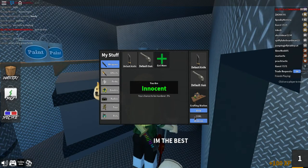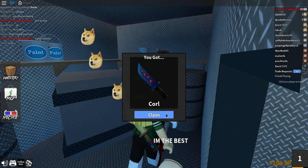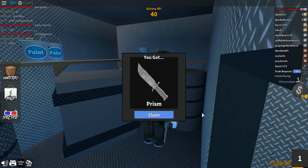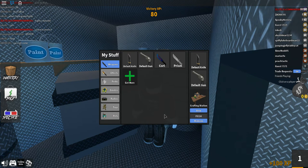Coral — and I got the coral knife. The next one is prism, and we have the prism knife. These knives are only common and can only be used once.